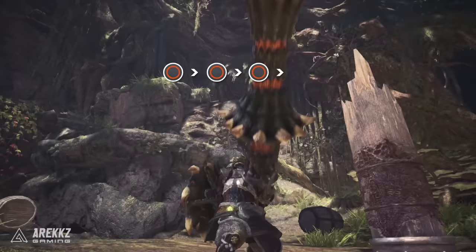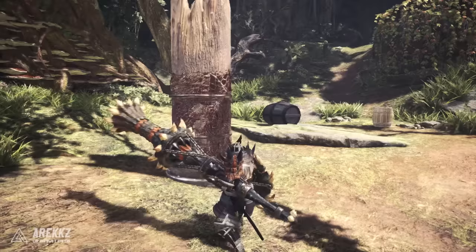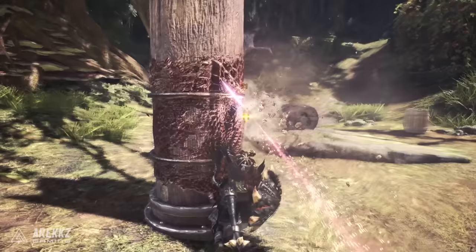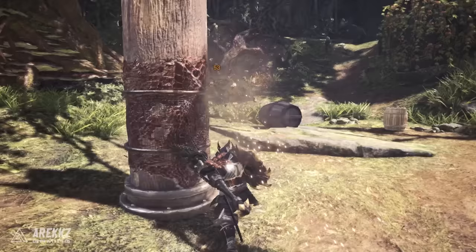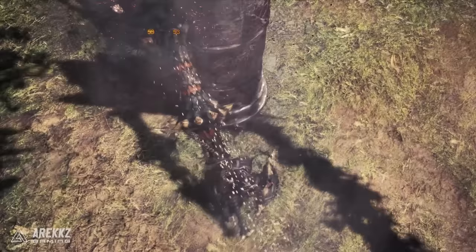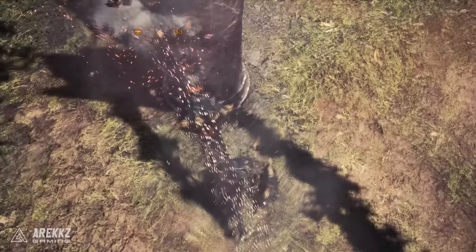The backstep also resets your triple poke combo. Following any triple poke — triangle, circle, or a mix — hopping in any direction lets you immediately follow with another triple combo: stab, stab, stab, hop, repeat. You can hop left or right to maintain pressure on a weak spot, or hop forward to close the gap. Additionally, after an evade, inputting a direction with your next thrust lets you slightly alter your attack angle to better target vulnerable parts.